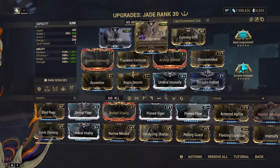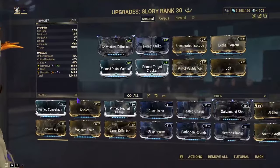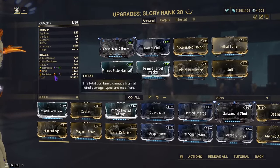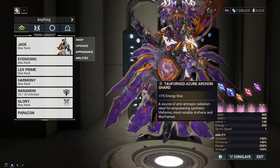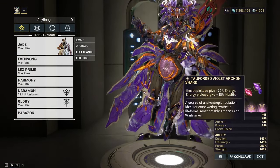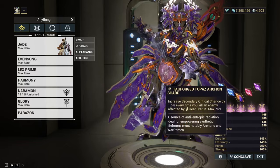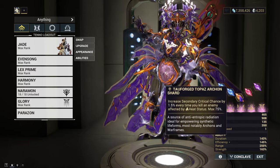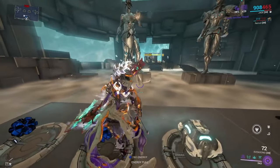Also consider Cunning Drift for more ability range. We'll be using an armor-like focus one with corrosive, radiation, and heat. For shards, we'll run two blues for more energy, a Tau Forge Red for ability duration, Tau Forge Violet for a cheap Equilibrium, and Tau Forge Topaz to increase crit chance whenever we kill an enemy affected by heat.